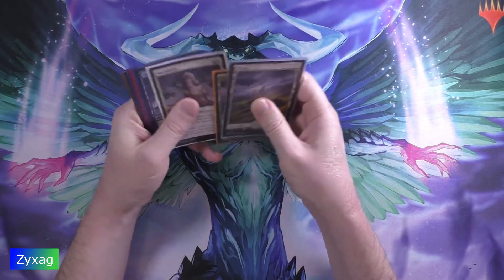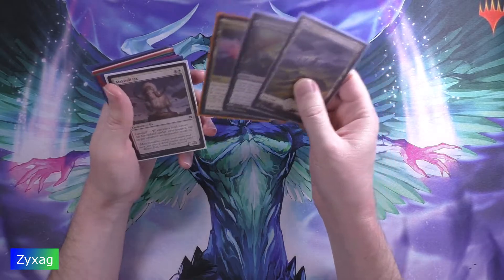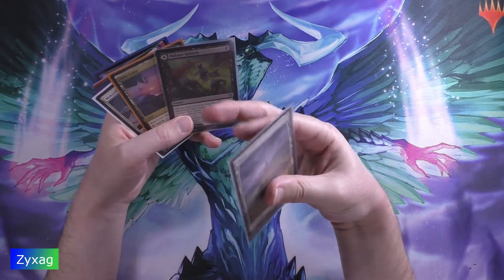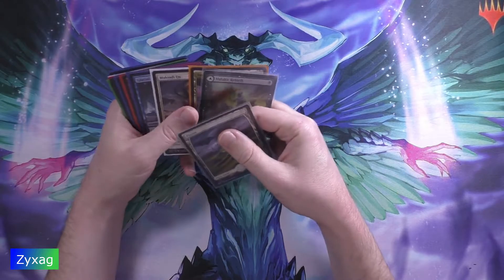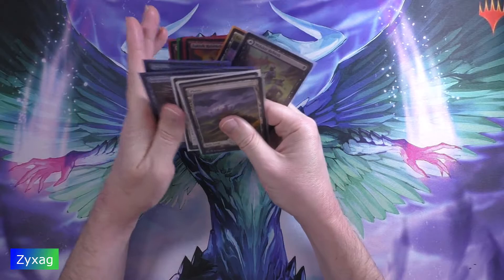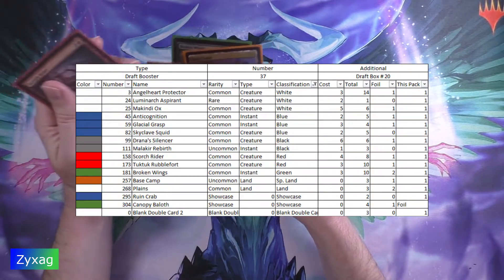One, two, three, four, five, six, seven, eight, nine, ten, eleven, twelve. So we got the showcase Ruin Crab, the rare Lumenarch Aspirant, the foil showcase Canopy Ballad, and the double-blank — those are the four notable cards from this pack. Decent — we at least got one new card, so that's always good.